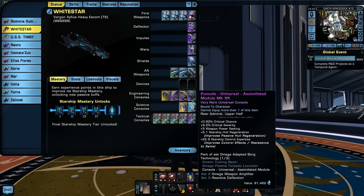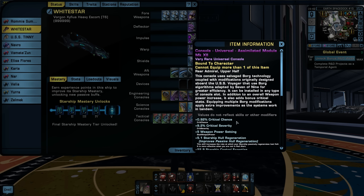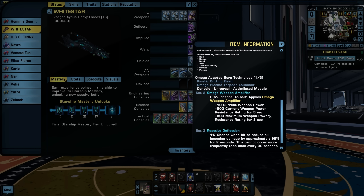There are a couple of reasons I want this Assimilated Module console on the ship. Number one, it adds critical chance and critical severity to our damage — very important for a tactical character. You want a high chance to crit and you want to do a lot of damage when you do crit. It also adds weapon power, improves passive hull regeneration, and improves control effects and resistance.